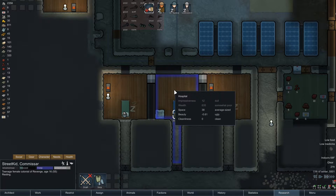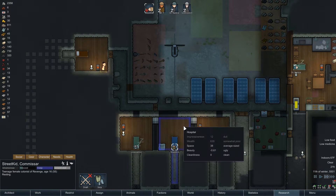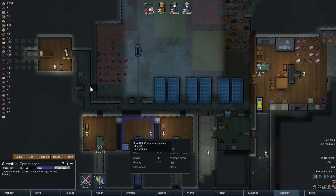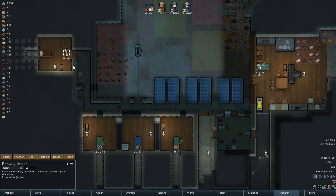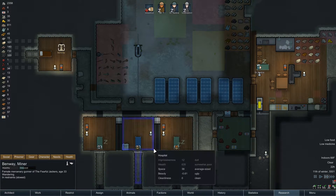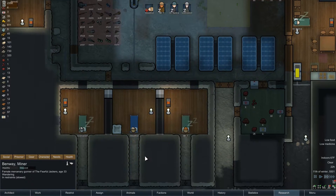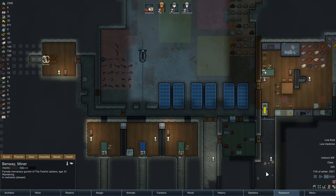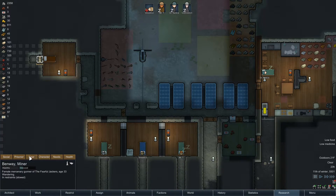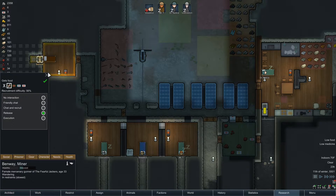We have heaters - we're trying to make your room prettier. I don't think we're ever gonna recruit this prisoner because even Street Kid has an almost 100% fail chance. I think we're gonna gun this dude down or release him - probably release - because we can't recruit. She has a 0.5% chance so it's pretty pointless. All right, let's fast forward through the night and release the prisoner.